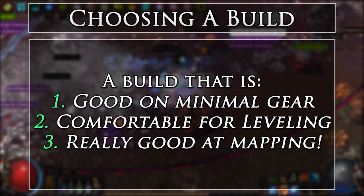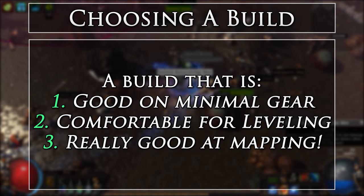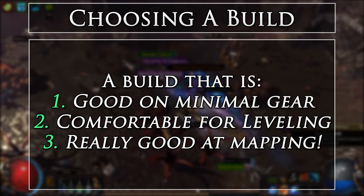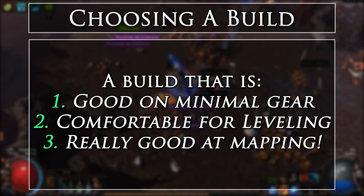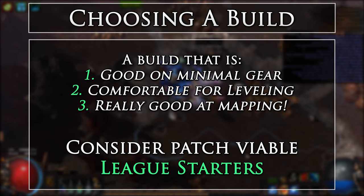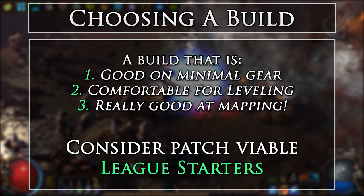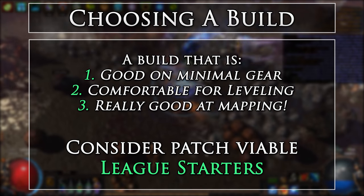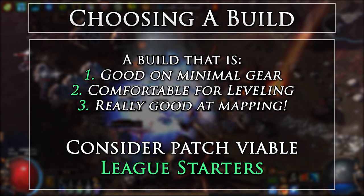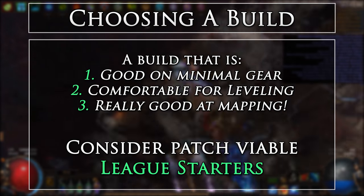This can lead to you getting some decent build enabling or enhancing items. Of course, if you are playing non-solo self-found, you will be able to trade for items during the race. However, be aware that the prices may be skewed all over the place simply due to it being a race. Great builds to consider are patch-viable league starters. You can look for builds in various locations, but YouTube and the Path of Exile official build forums make for great places to start. Here, I will list some general build archetypes with some example main skills, as well as including links to related build guides in the written guide. These build archetypes are listed in order of easiest to hardest to get going.